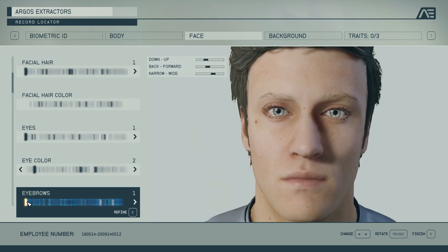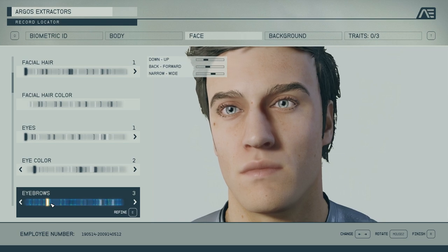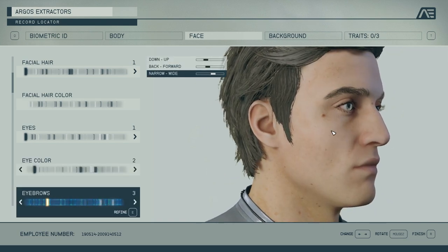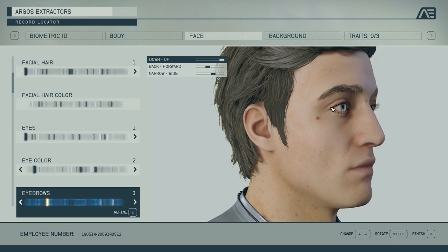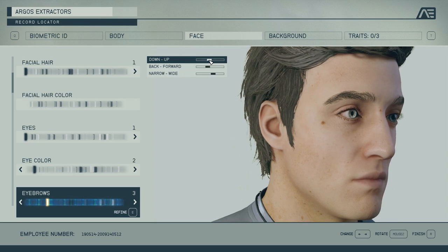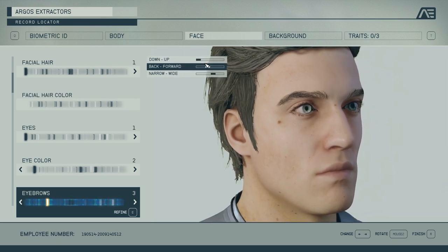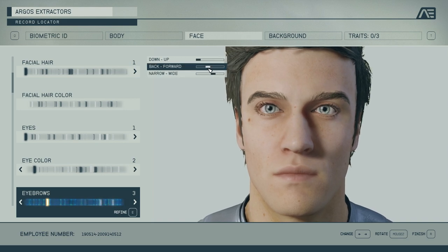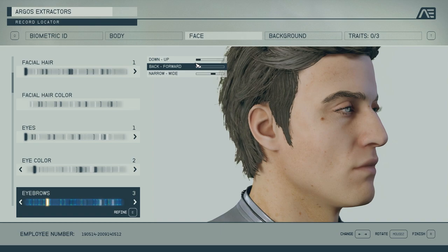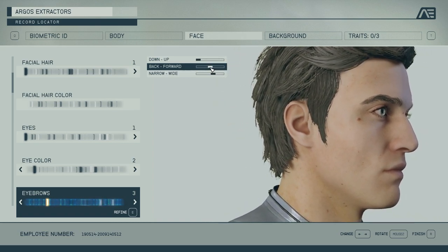Bigger brows, smaller brows, thinner brows, more sparse brows — good representation there. There's your overall brow up-down, and then a backwards-forwards slider. The backwards-forwards one moves the forehead quite a bit, and you combine that with the forehead options and you've got a lot of movement going on there.